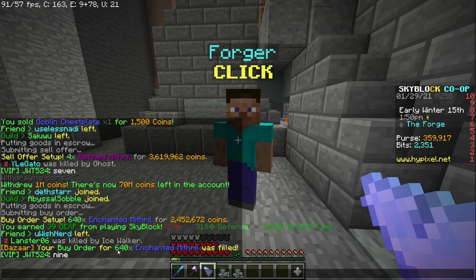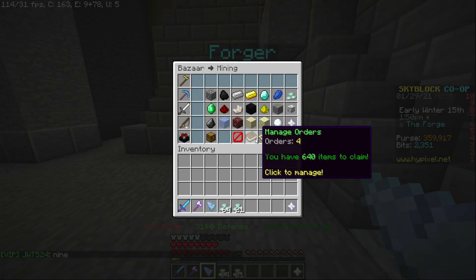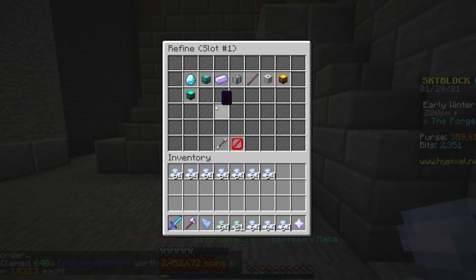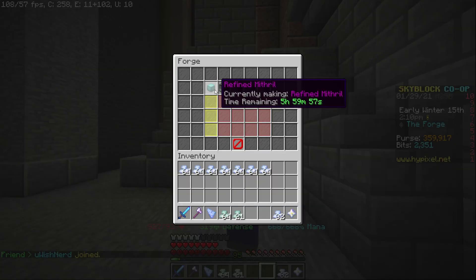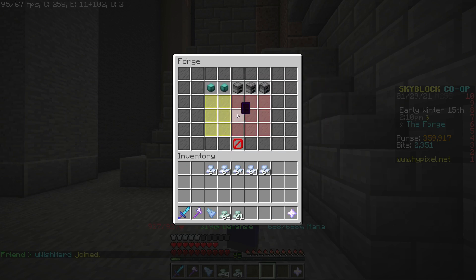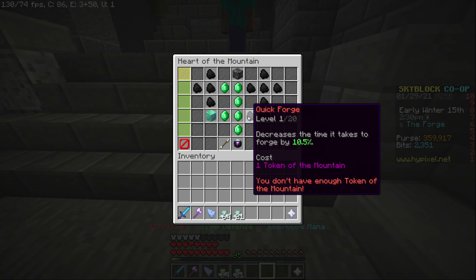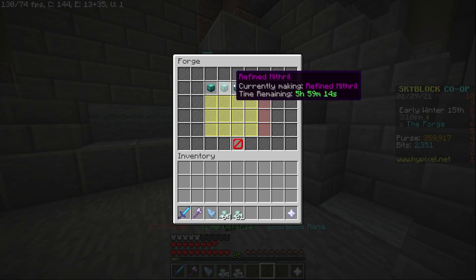My 640 enchanted mithril order was filled, so we go to the bazaar and collect it, then go to slot one, select Refine Ore, then Refine Mithril, and confirm. It will take six hours, and we can do this for every single slot. There is also a Heart of the Mountain upgrade called Quick Forge on the right side of the upgrade tree which will decrease your forge time.